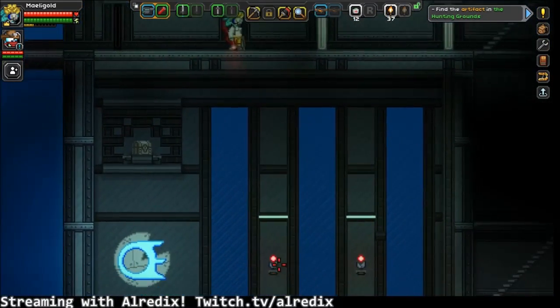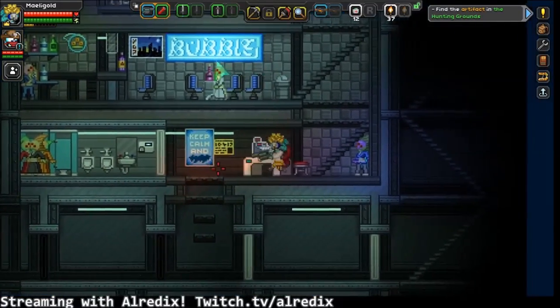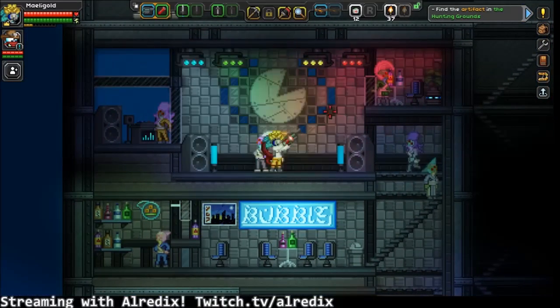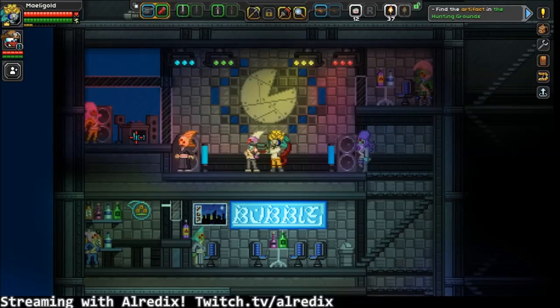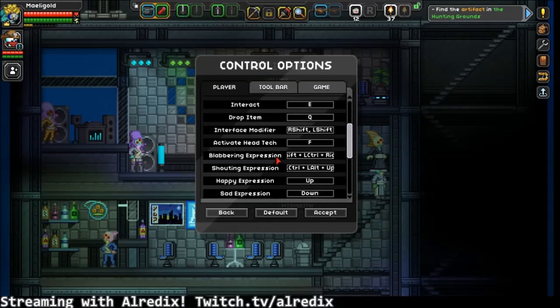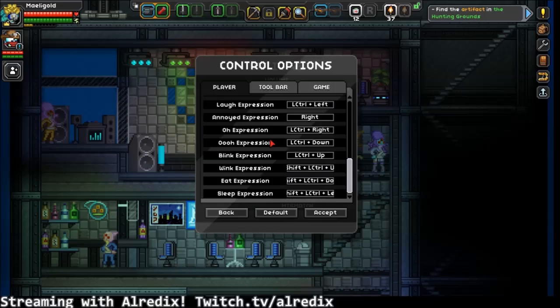Actually, I hear it. Where are you? Look at this, again — fifth element area. Wonderful. Make sure it doesn't spawn things. I think there might actually be a dance option. No. There are expressions that you use with left control and a direction and also just the arrow keys in general, but then you can also shift and do something.